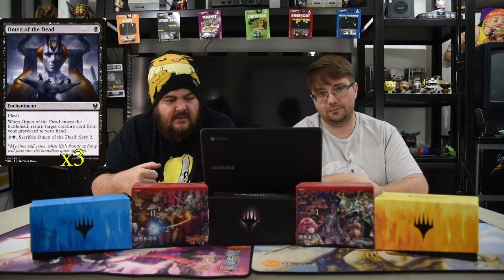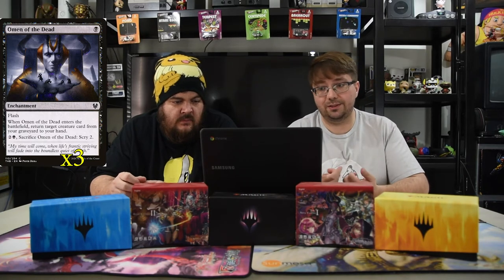Next up is Omen of the Dead — a black enchantment with flash. Whenever it enters the battlefield, return target creature from the graveyard to your hand. You can pay black and two and sacrifice it to scry two. This triggers constellation and gets back any of your mill creatures, so it's just all-around really good for what you need. It also helps keep pulling off your future draws, and if Lurrus dies, this is one way to get it back.